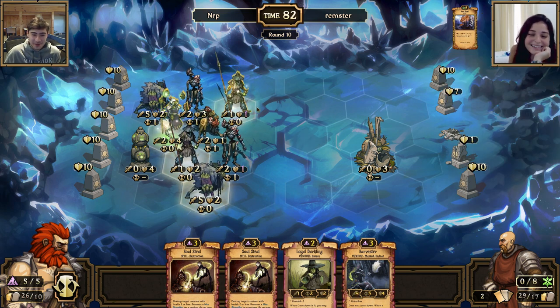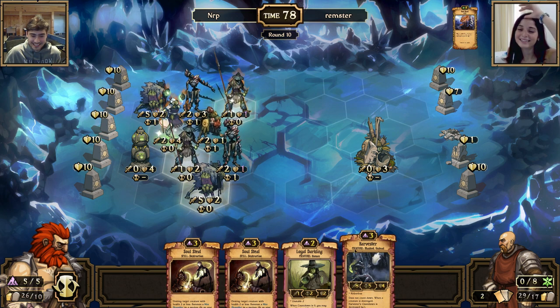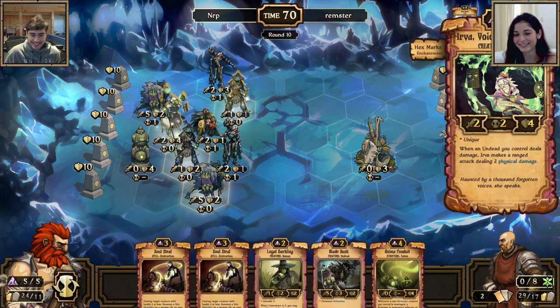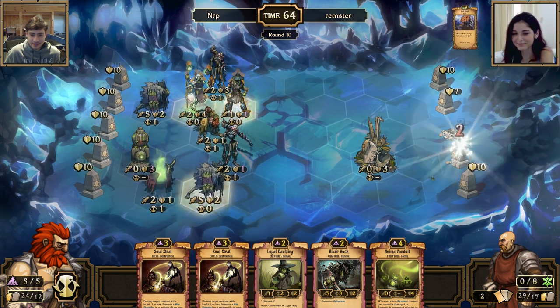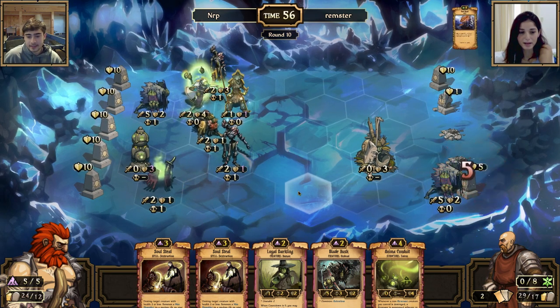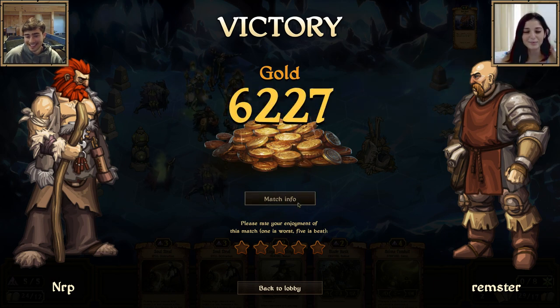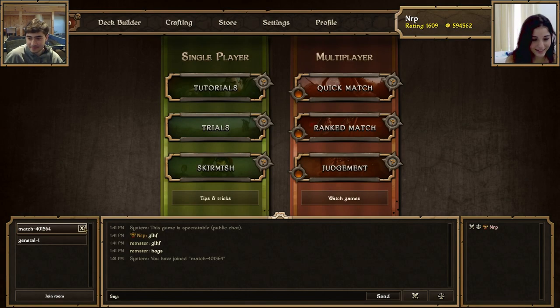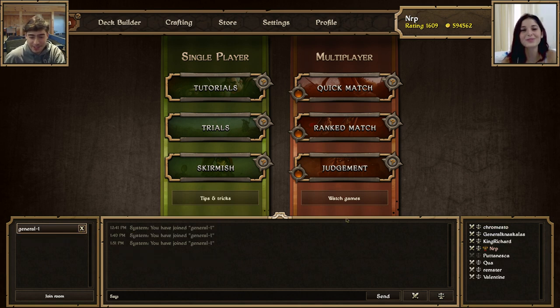Oh my god — just put me out of my misery. Well, GG. We can just sacrifice a loyal darkling to destroy that idol and then we win — bam! Please rate your enjoyment. I'll give it a three. Thanks for playing with me! You didn't even give me a GG WP — I thought it was more of a verbal GG, that was BM. Maybe I'll supply you with gold and cards so you can upgrade your decks — be a little scroll sugar daddy. Thanks for watching everybody, and until next time, adios!